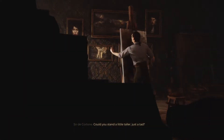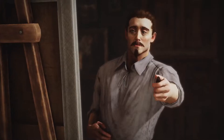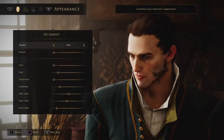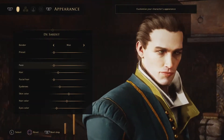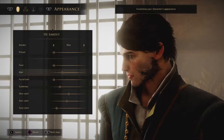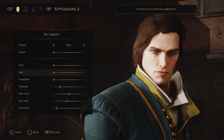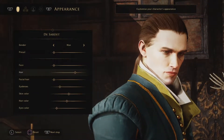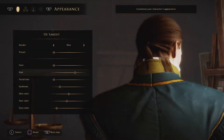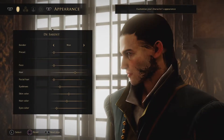Now customizing my character. Could you stand a little taller? Chin a tiny bit lower, gaze a little more to the right. His face is pretty decent as is. Looking at hair options - we're not going bald. The ponytail isn't bad. That's not bad, the ponytail looks pretty tight.